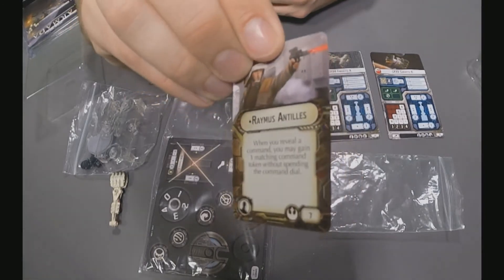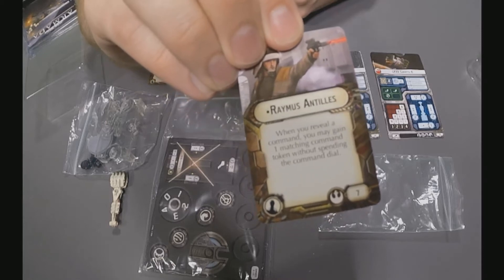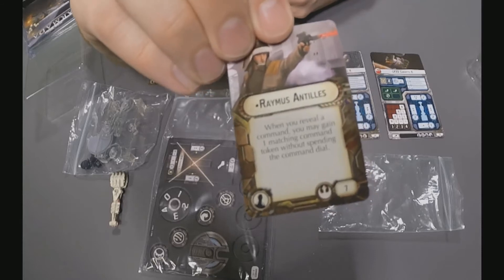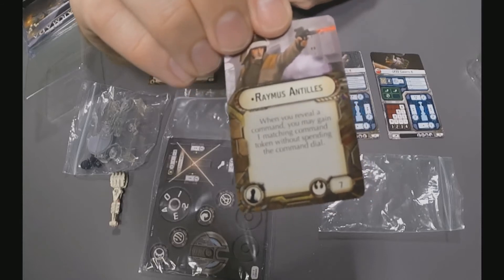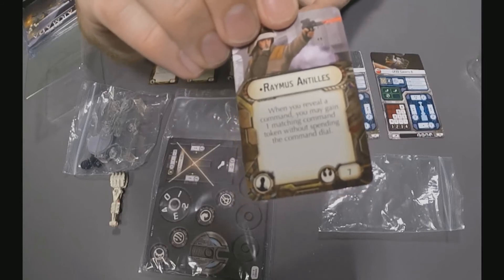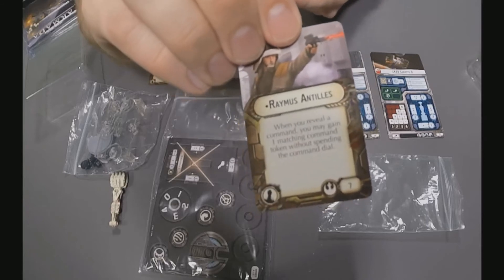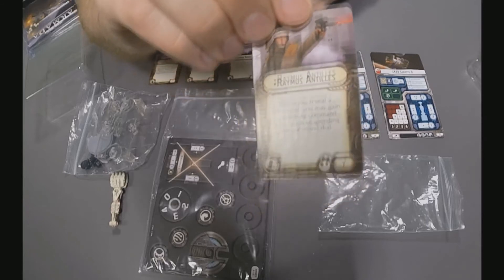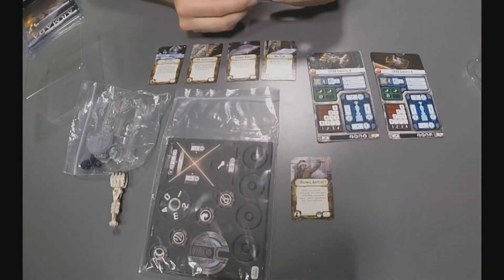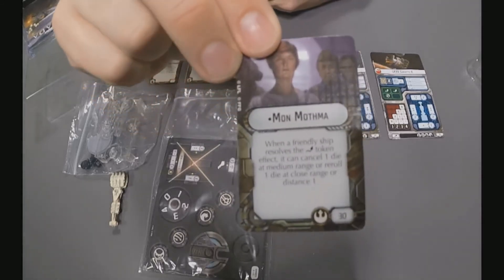This next card is one I think will see a lot of play: Ramus Antilles. For seven points, when you reveal a command, you may gain one matching command token without spending the command dial — so you get to do both. In normal play you either use the command or buy a token with it to spend later; this allows you to do both. Things like Consolidate Fire are great because you can add an extra die to your pool and also re-roll one.